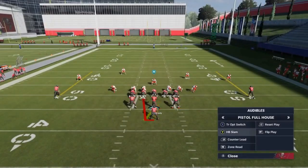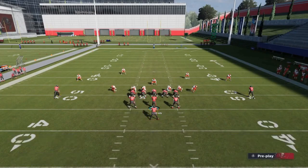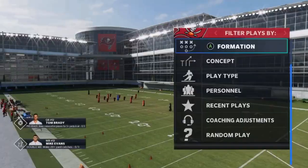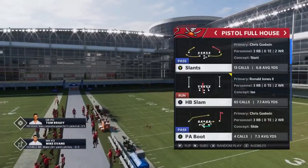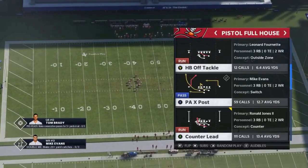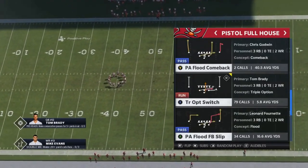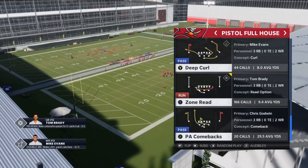Now on a play like this, the slam — when I see that gap right in front of me — that's probably the least explosive play. Going back to the menu screen, my average on the slam is still pretty high. I averaged 7 yards a carry on the slam, 13.4 on the counter lead. The triple option has kind of fallen out of favor for me — I'm only averaging 5.8. And then the zone read, I'm averaging 9.4. That gives you an idea of how explosive these plays are.